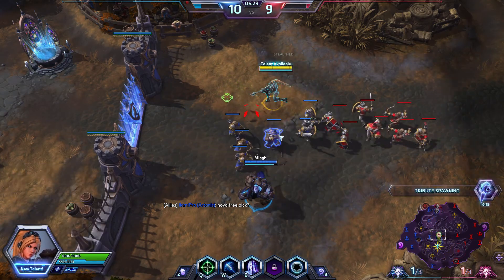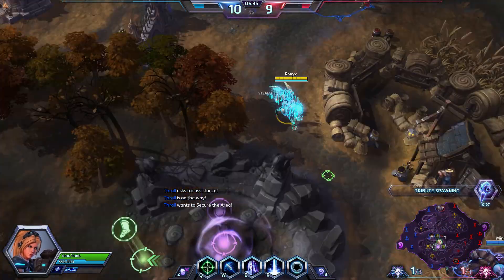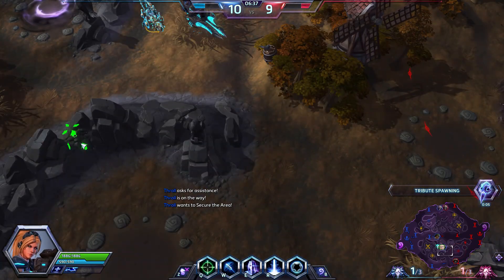By the way, Nova is free this week, so there's that. We should stop dying because we have our Gathering Power and it will help you a lot. Precision Strike — all of the good stuff.